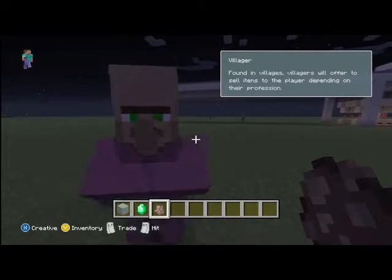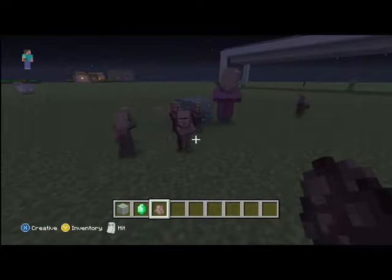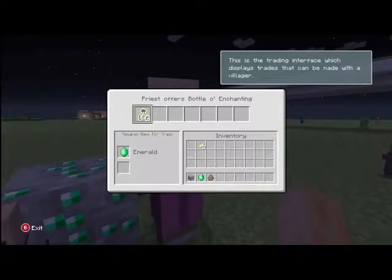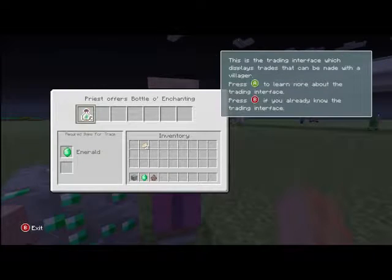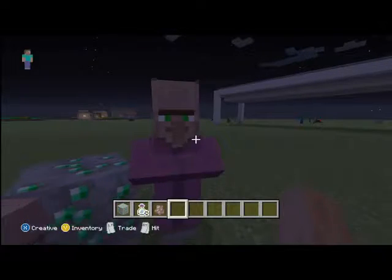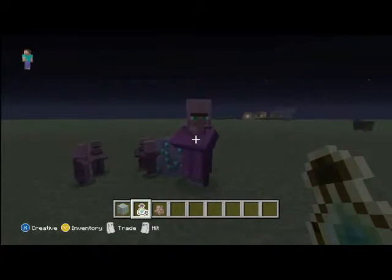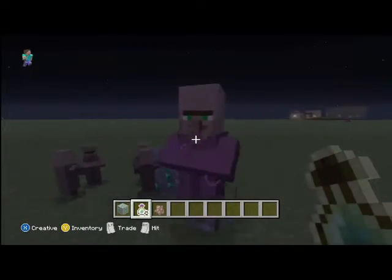What you can actually do with these emeralds is go up to a villager and trade stuff for emeralds. So I can trade three bottles of enchantment for one, and each different villager offers a different thing.